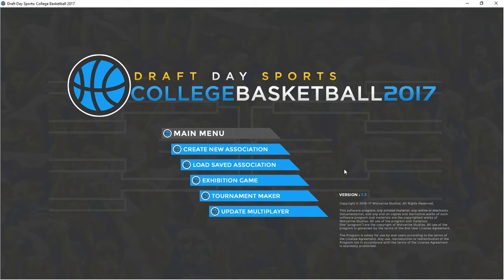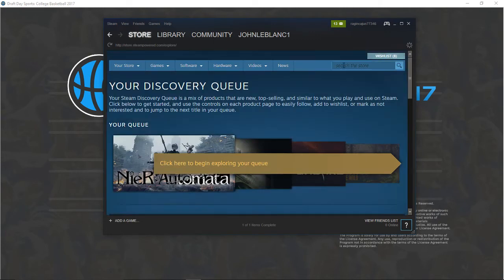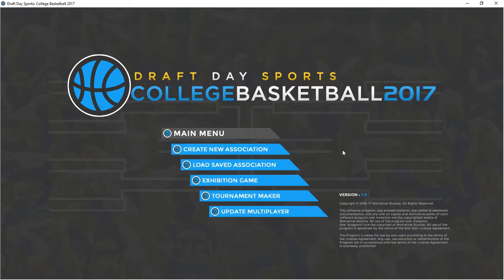This is only available through their website from my understanding. They've got the pro basketball game and Draft Day Sports College Basketball 3, which is the precursor to the one we're testing. This one is not on Steam as of right now — maybe down the road — but right now you can get it on direct download from the website. So let's go ahead and create a new association.